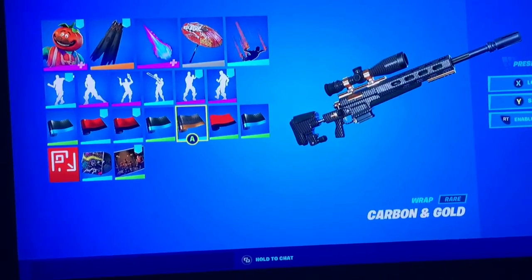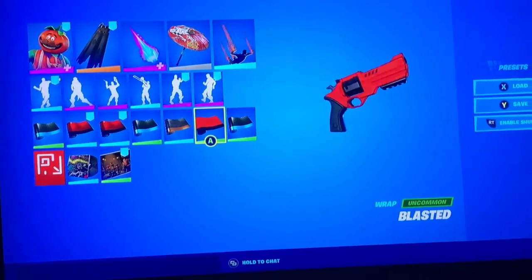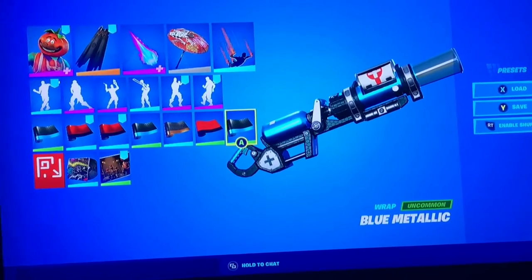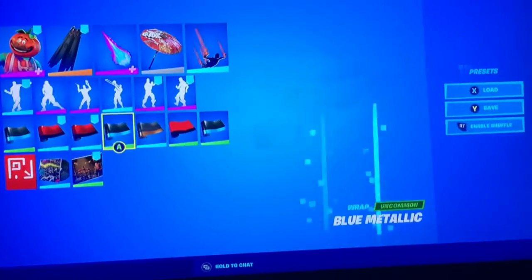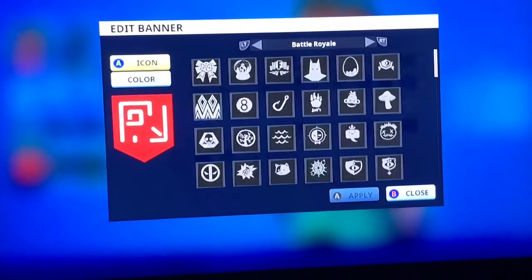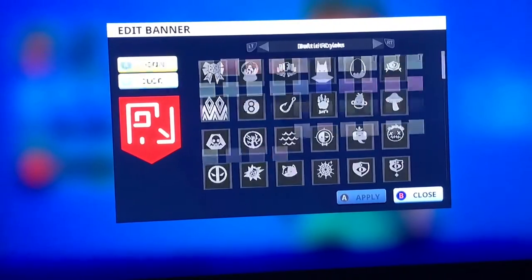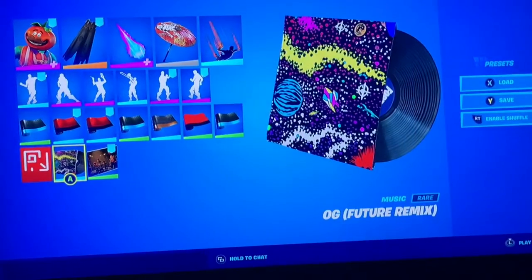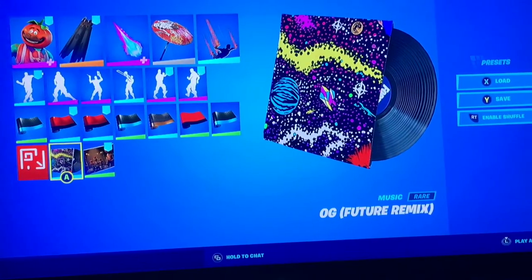Blue Metallic for the SMG, Carbon and Gold for snipers, Blasted for pistols, and Blue Metallic for RPGs and stuff. For the banner, I use the Kevin the Cube rune one in red, and it looks really good.